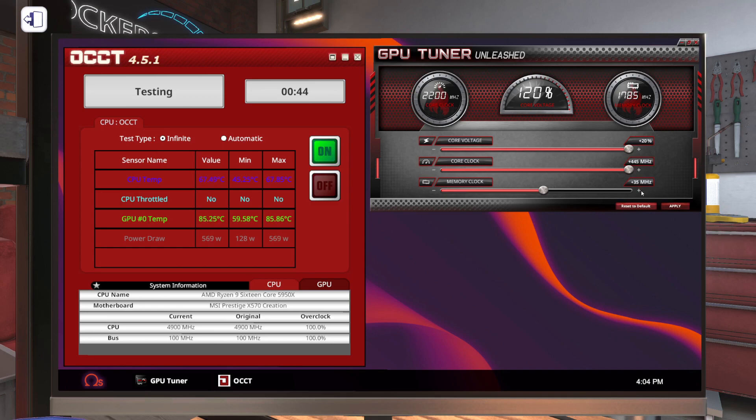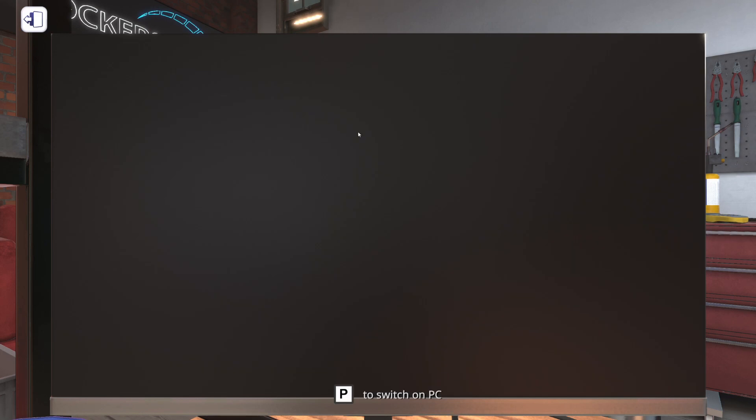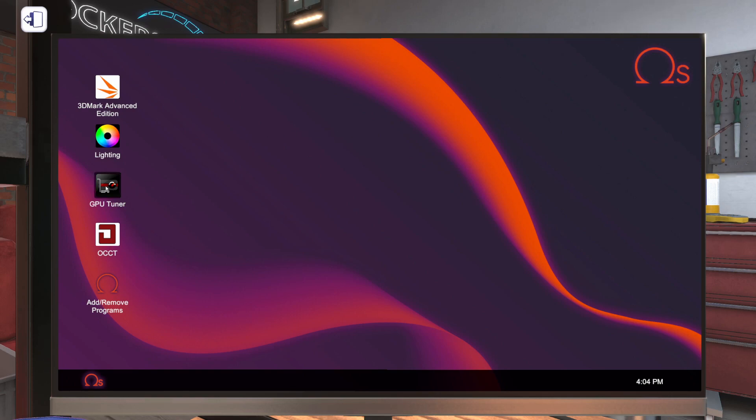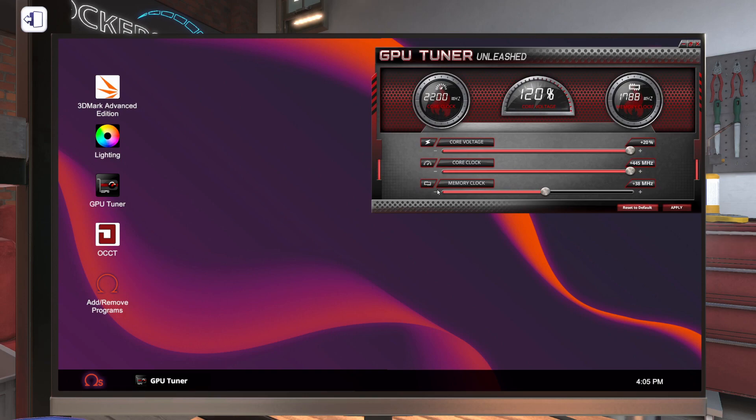We still seem stable, so let's start bumping it up one megahertz at a time. We're at plus 36, then plus 37 — we're still stable. Let's go to plus 38 — and we've got a crash. Our display driver crashed again. Let's power it down and power it back up. Let's start GPU Tuner back up and back this down to plus 37 and hit apply.